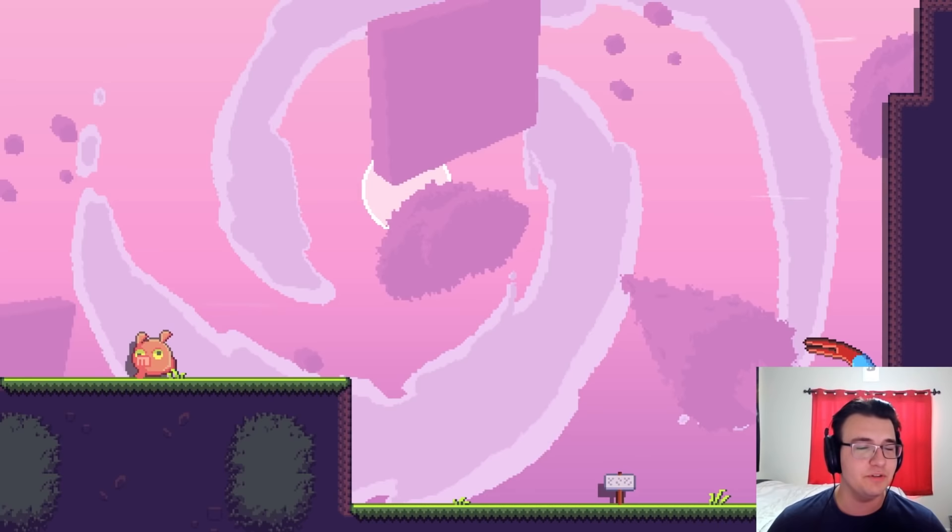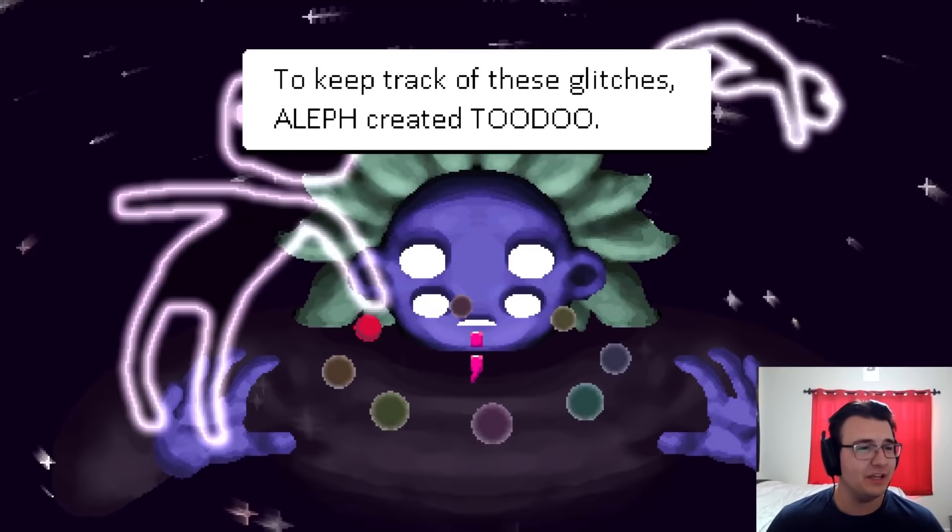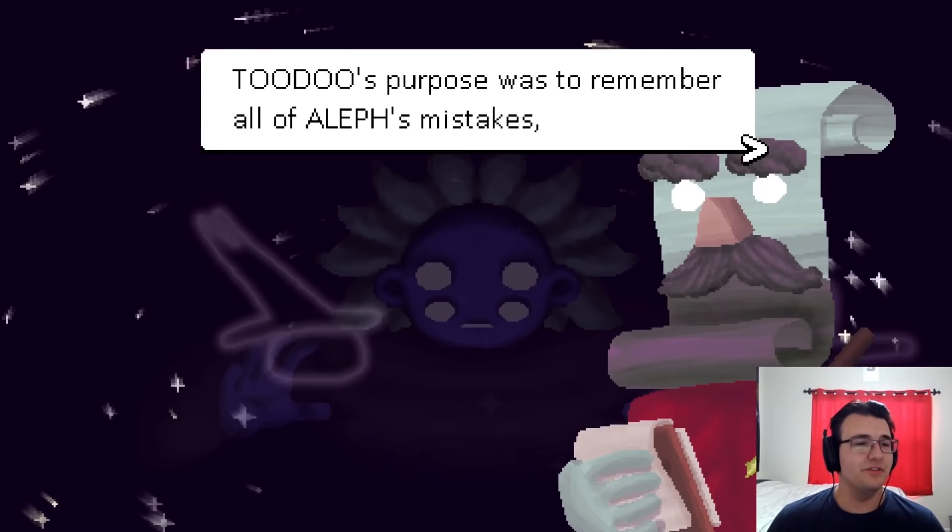Have a nice day. Thank you, you too. There was a little goal under my face, not sure if I was blocking it. Explaining the backstory: basically there's a god, but he's not good at making universes, so there's a bit of a glitch in the simulation. And then there's someone who charts down all of their mistakes — for me, that's Twitch chat.